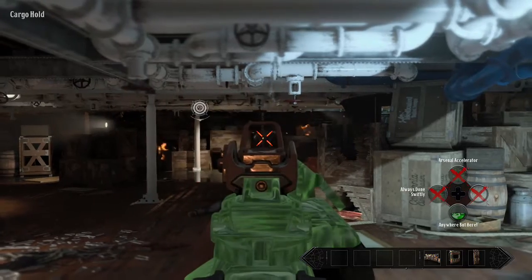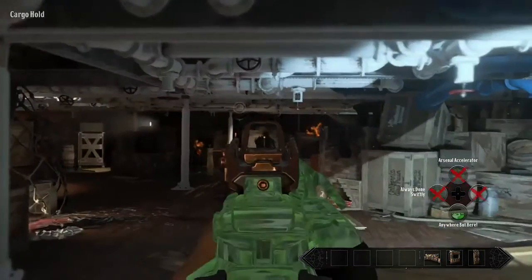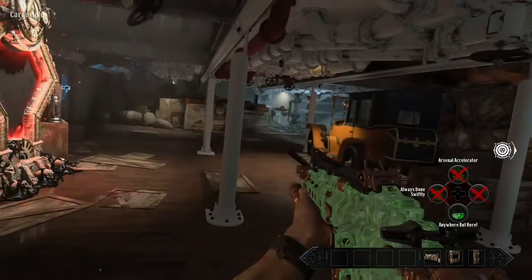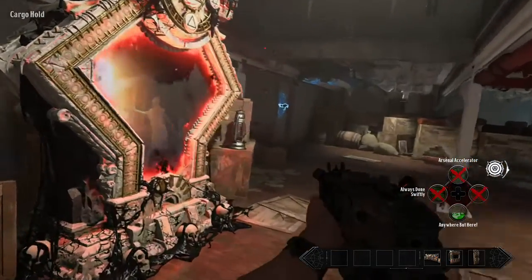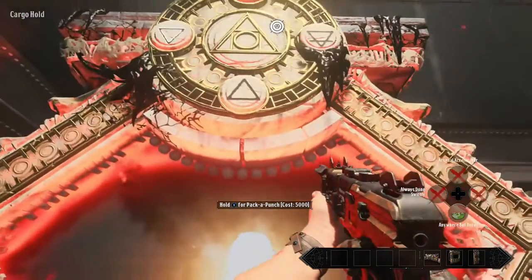Now use that Chaos Orb on the other side of the cargo hold to fast travel out of here. Hurry on over to that Chaos Orb. Big flaming orb? You can't miss it.